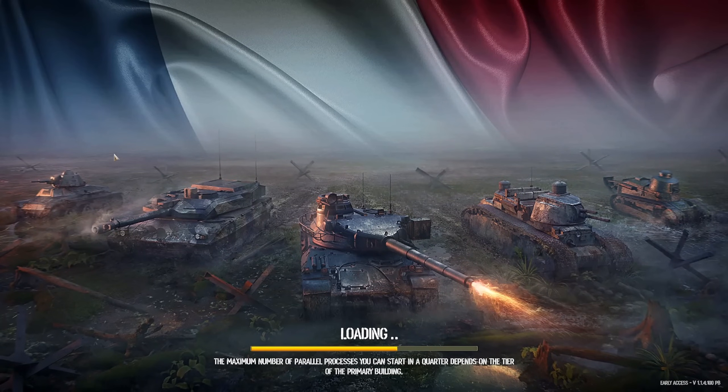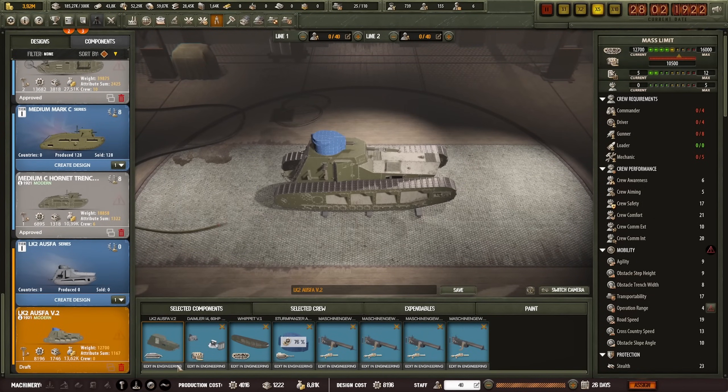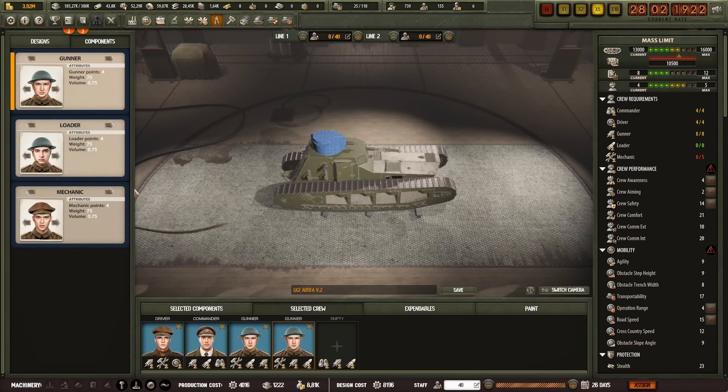Back to the design, because we were still looking to build that other tank. Now we have everything engineered, so I should be able to add some crew members. We're going to need a commander — that gentleman goes over there. We're going to need one driver, two gunners, and a mechanic. Oh sorry — you need to be mechanic, just a flat mechanic. And you can be a gunner. Done.